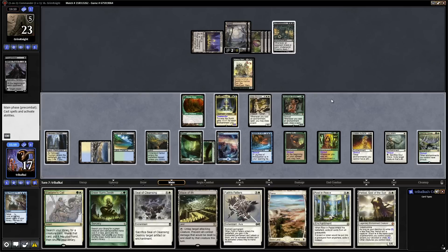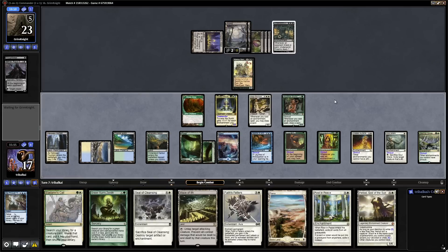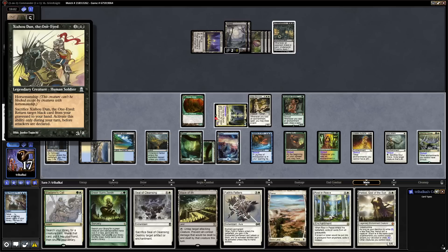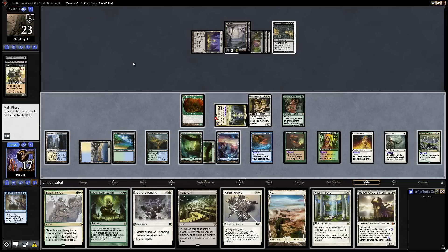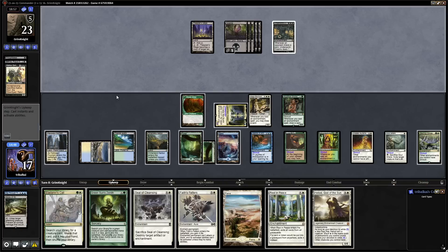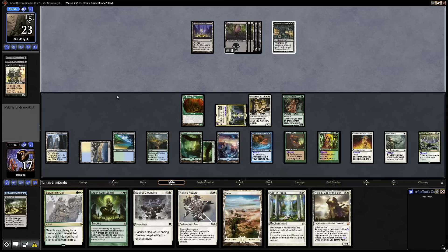There's a Rest in Peace, so let's swing in first. They decide to go for the block with the Shaohu. We have eight cards in hand — we can just discard the Maze of Ith, we don't need that. I think we're at a point now where we are really going to be getting Commander damage off on our opponent. There's a Damnation. Can we do anything about that? We can tap the Dryad Arbor for mana for a start, and then we'll put that mana into Eladamri's Call — search for a creature and put it into our hand. We'll go for that Sun Titan.